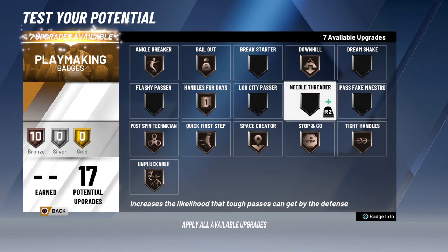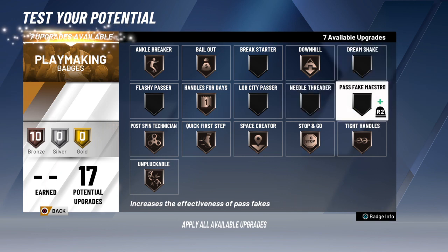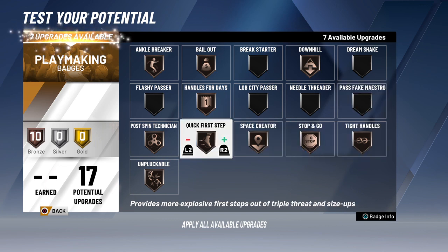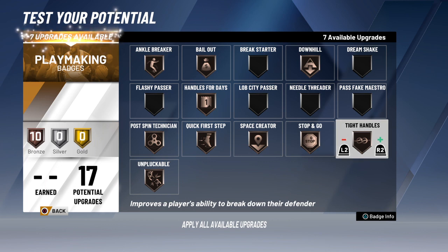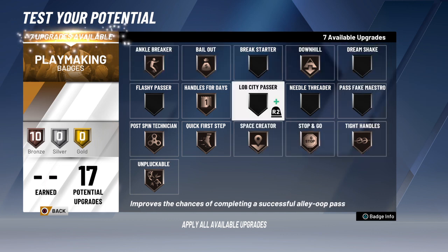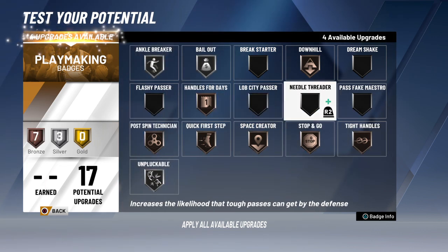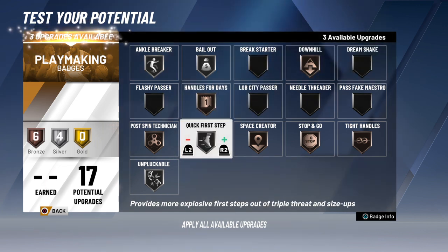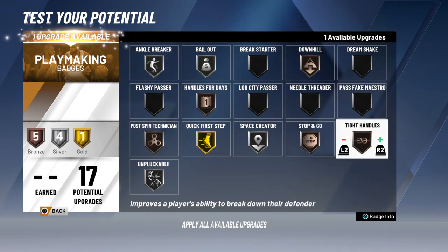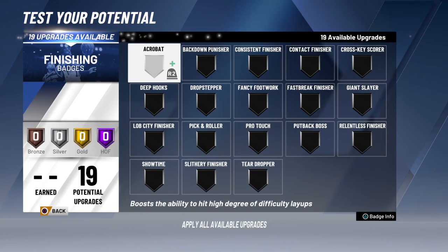For the playmaking badges I'm gonna go with a whole bunch of bronze badges. Wait — I can't get dimer with this build. I guess certain builds can't get certain badges, which is kind of good because it keeps one build from being too overpowered. If I could get dimer on this player it'd be crazy. I'll increase pass fake effectiveness. I feel like all the rest of the badges should just go to silver. Quick first step has to be gold though.